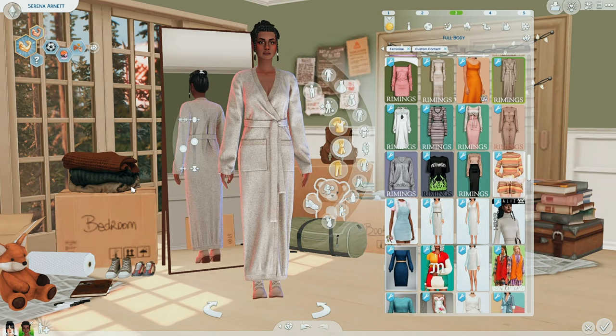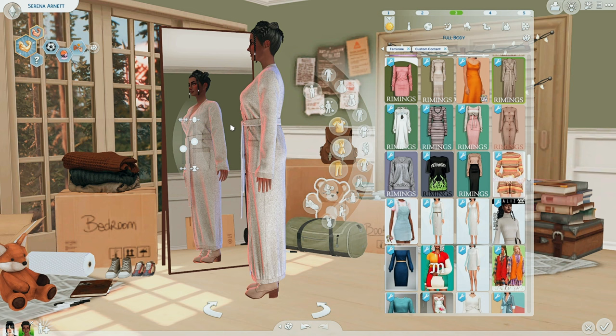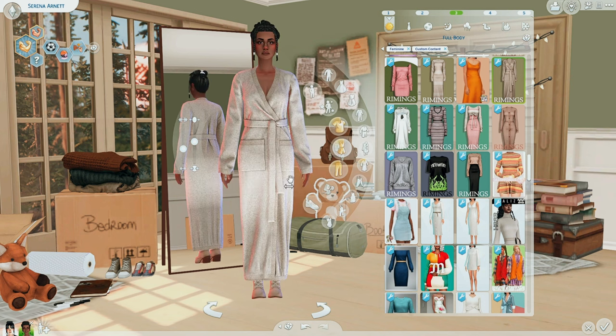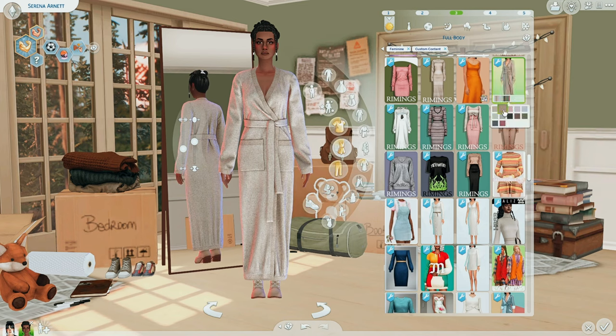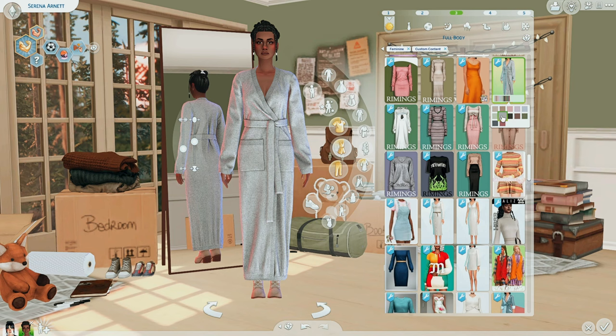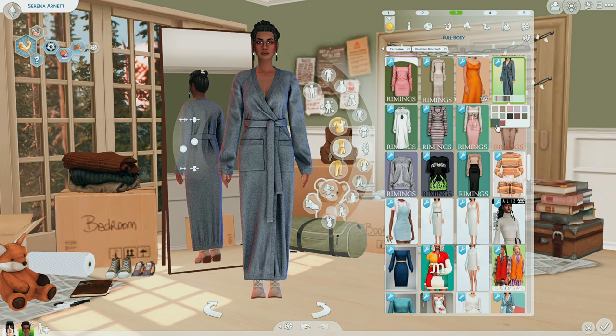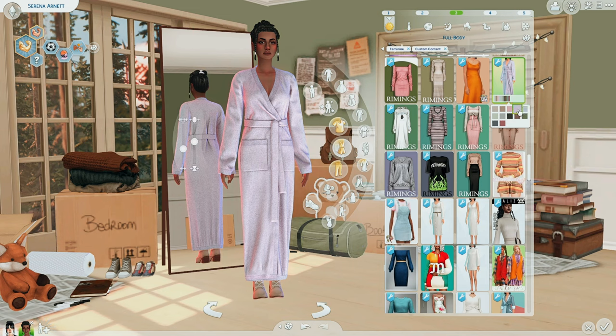This is the Basic Long Cashmere Cardigan Dress by Rimmings again. I love the belt hanging off — such good detail. The pockets are slightly uneven, which is really cute and shows character. This could be a robe if you wanted, but I also see it as a sweater dress, which I think is how it's intended. There are darker swatches as well as lighter ones if you want a pop of color. Thank you Rimmings, this is amazing.